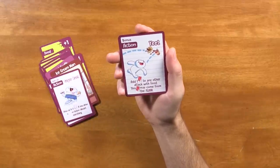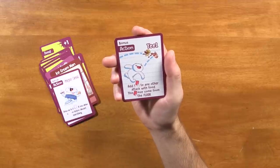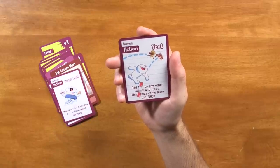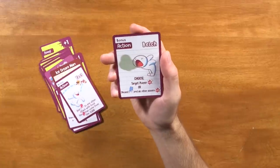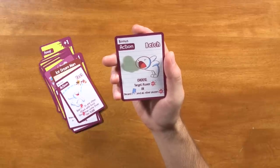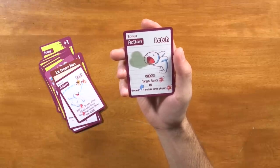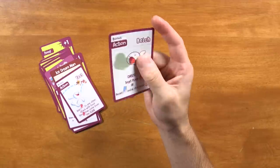We got a bonus action: Yeet — add one topping to any other attack with food; this topping may come from the floor. That's super powerful. The toppings seem to be a little less prevalent in the game, so this could be pretty important to get some extra hits in. We got Belch — target player takes one damage or discards one. Blue card and all other players get one damage. That seems like a great AOE — area of effect attack getting a bunch of people at once. Very cool.